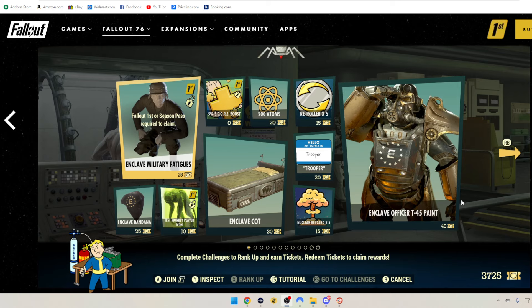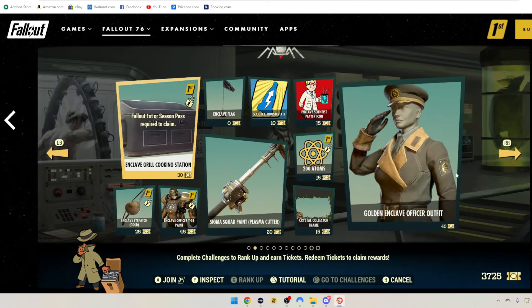Enclave Officer T-45 Paint is 40 tickets. Then we have the Enclave Grill Cooking Station — these next three are going to be all Fallout 1st. That's 30 tickets for the Cooking Station. The Enclave Gold Eye Patch is 25 tickets, and the Enclave Officer T-51 Paint is 45 tickets.